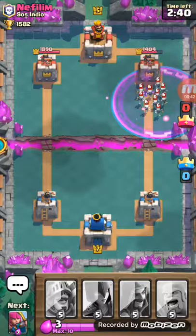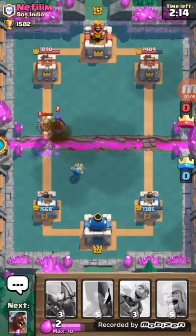Straight away we're going to put that barrel down there. Let's see what they can do. I'm going to play as Hog Rider. Get some damage — that's good. The tower should take that.